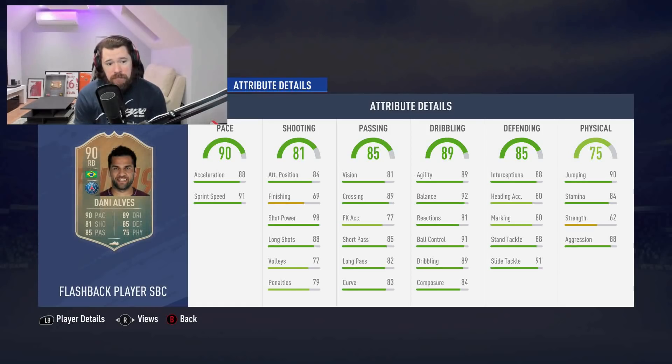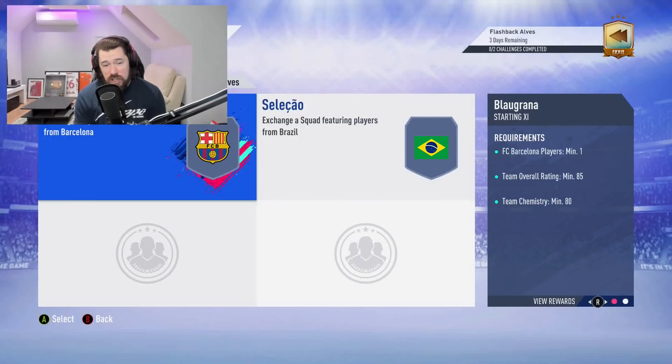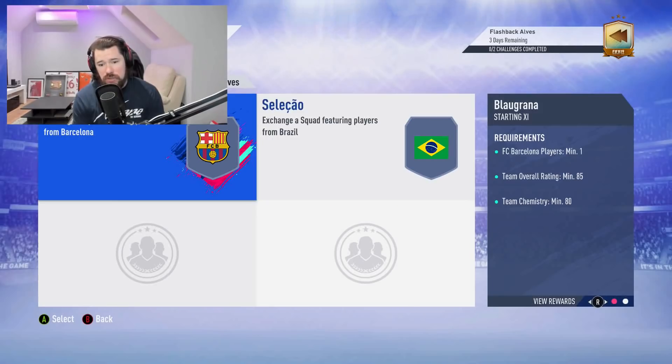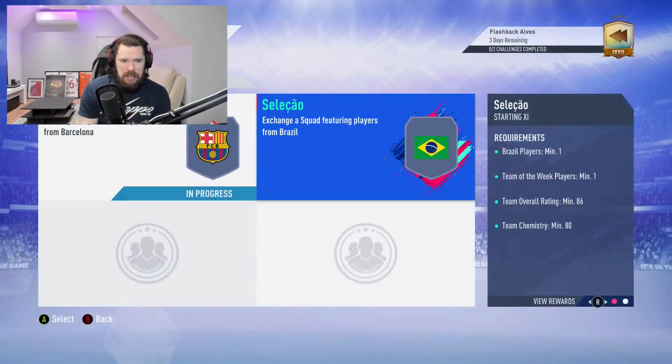What's going to be super interesting is what requirements are needed. It is two teams only again. If this is an 84 and an 85 rated squad, this is going to be unbelievable. But it is an 85 and an 86, so it's going to be about a 200,000 coin card. You'll do one Brazil, one Team of the Week at 86 rated, and one Barcelona at 85 rated. Let me do the 86 first.